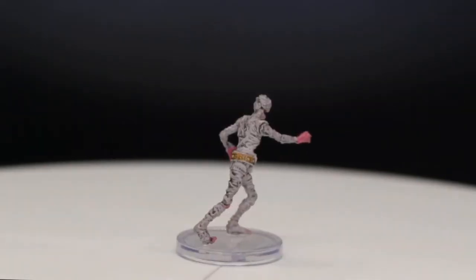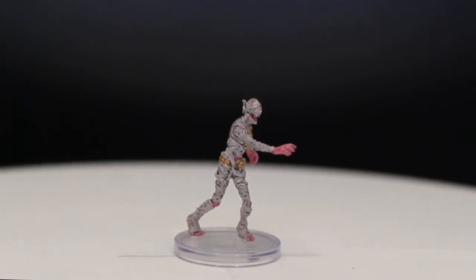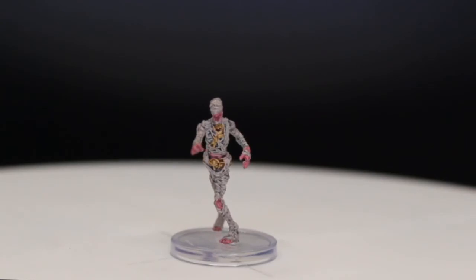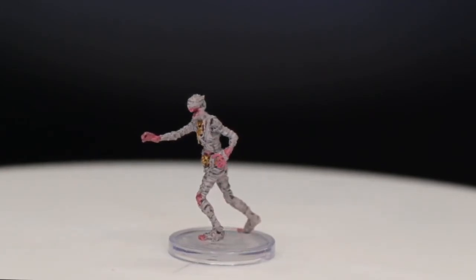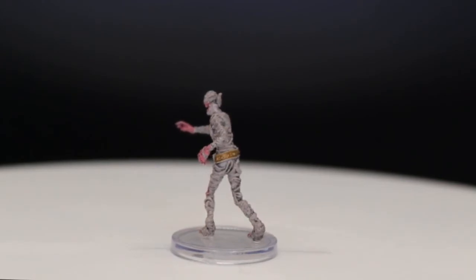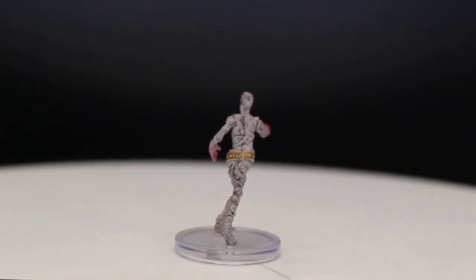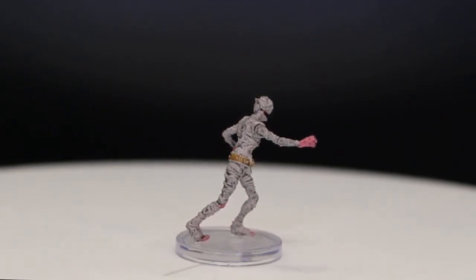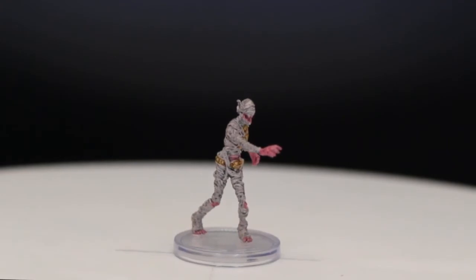Next up, we have a great undead I was hoping to get after the Mummy Lord — number 20 out of 45, The Mummy. He has a great sculpt versus the old Mummy. He's got some bling or rot on the chest, those bloody hands — he's been busy killing — and an open mouth. My older Mummy mini from Monster Menagerie is definitely beaten out by this one. It has a great dynamic movement and lovely sculpting. I'll use them both with my Mummy Lord if I ever run a mummy-themed encounter.